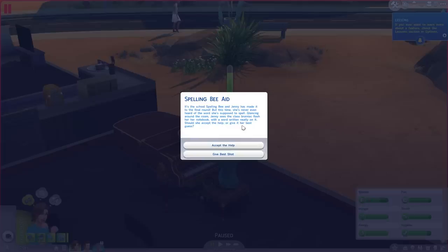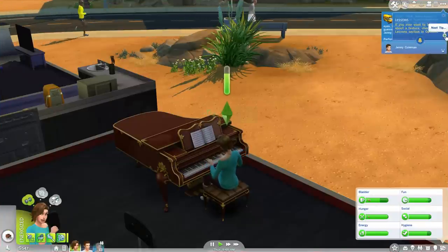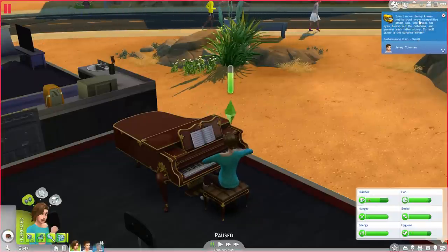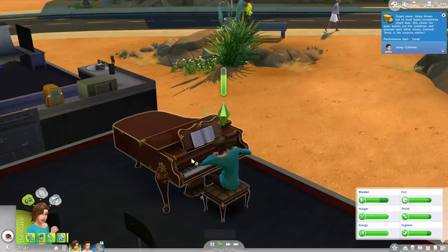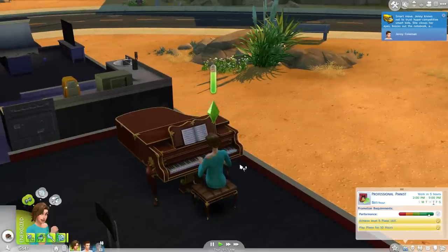Jenny is in a spelling bee, which is quite interesting. She's in the final round and someone like a brainiac guy has flashed a notebook with the right word on it perhaps. Should we accept the help, or give it our best shot? I think give it our best shot - go for it. She's probably not going to win but... smart move, Jenny knows not to trust hyper competitive smart kids. Awesome - she won it! Oh my god, I'm so proud of Jenny, that is so cool!